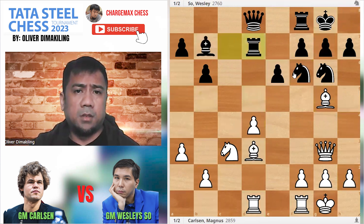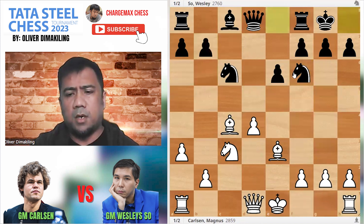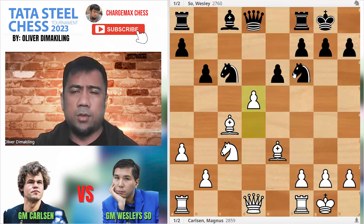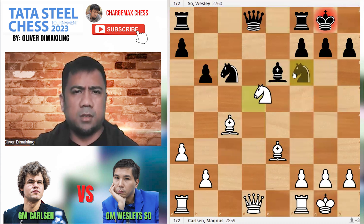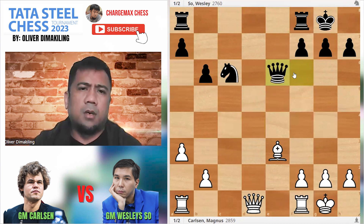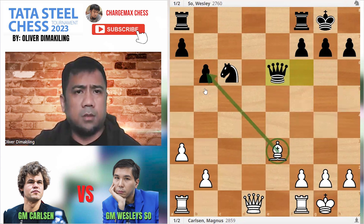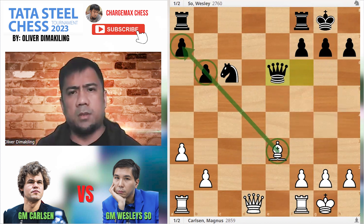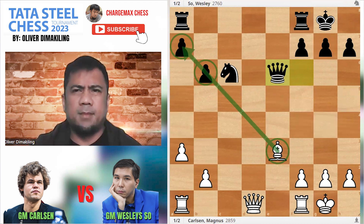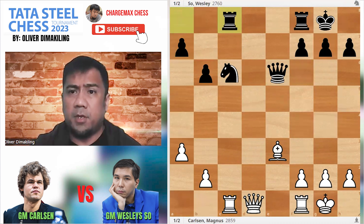But Magnus is Magnus. He went for the minimal advantage and got rid of his IQP with the D5 push. Although I don't like this kind of position because it exchanges everything. Magnus was probably hoping for bishop pressure on those two dark-square pawns. But the pieces are limited, I'm not sure there's much there.